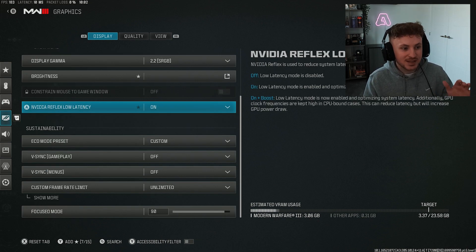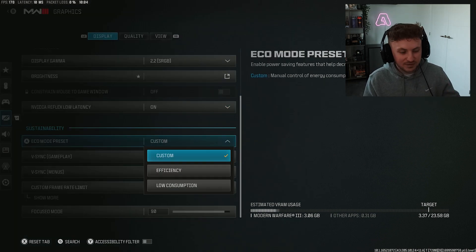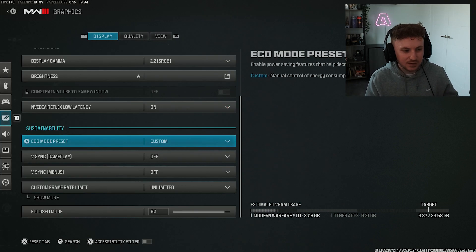NVIDIA Reflex Low Latency is something you should test. I have mine set to on. Most people testing these settings are finding around a 1-2% difference either way in frame rates. I lose about 5-10 frames with on plus boost, but with it set to on I get max FPS. Eco mode — leave this to custom. We don't want efficiency or low consumption modes as that's going to reduce your performance.